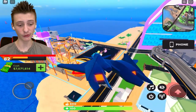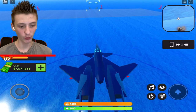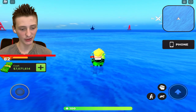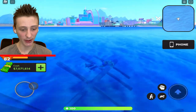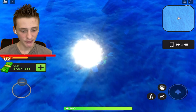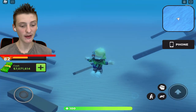For the first one, you want to go to the boardwalk and keep going forward. You will see in a second there is a pirate ship. Right here we have a pirate ship, just a little bit forward of the boardwalk over here by the buoys. You can see a pirate ship, and this pirate ship is not the Chapter 1 Season 1 pirate ship.